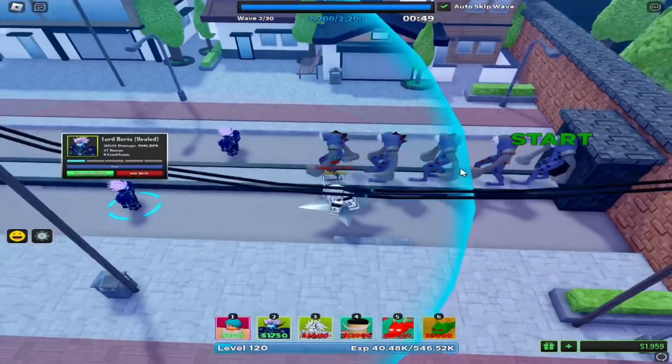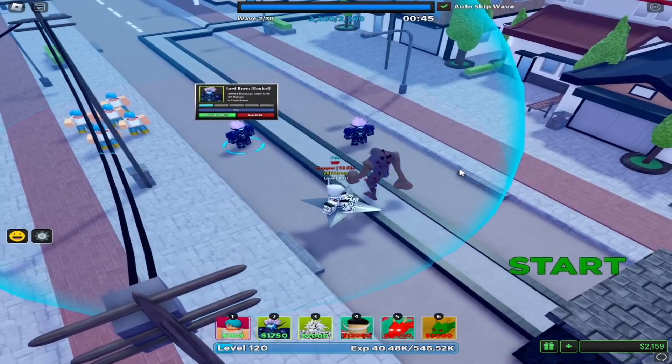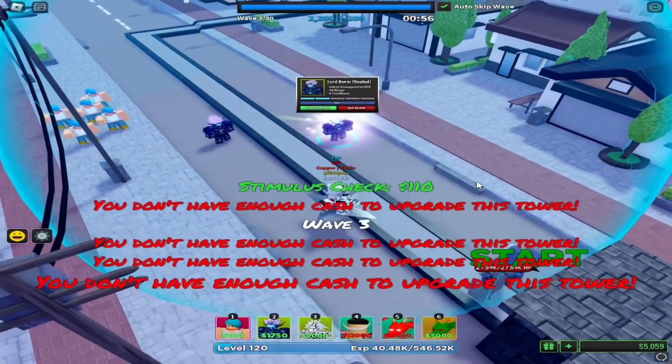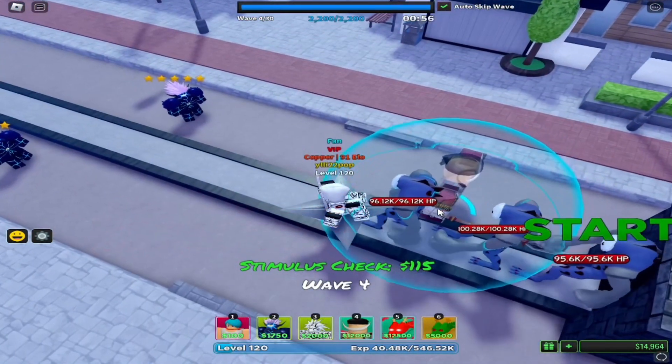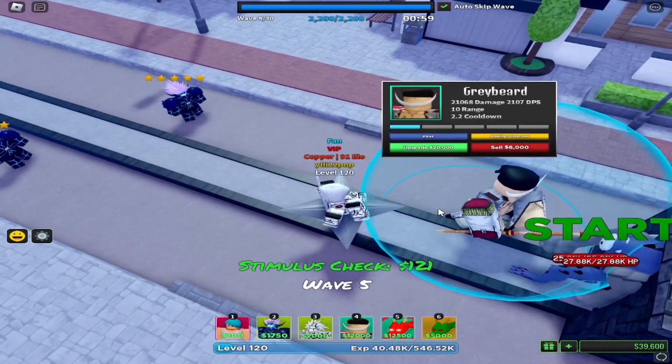After you've maxed your Herbolmas, max your Sealed Burrows out. Then place your White Beard here and start upgrading him.